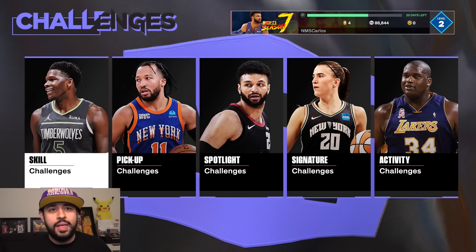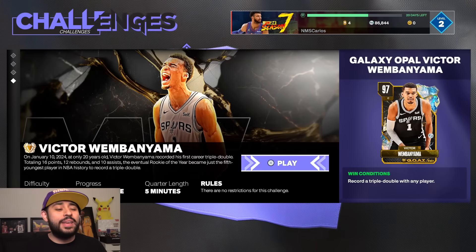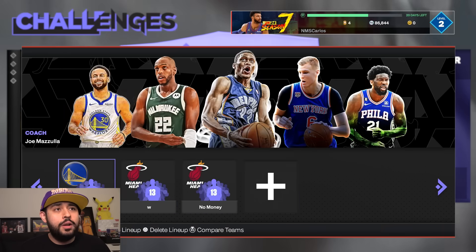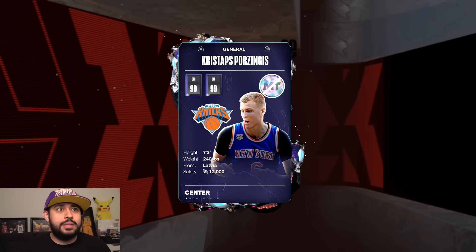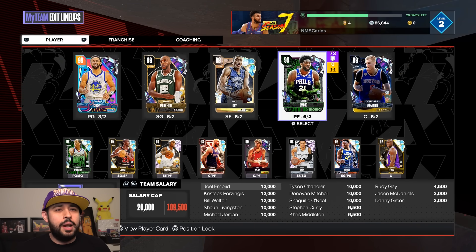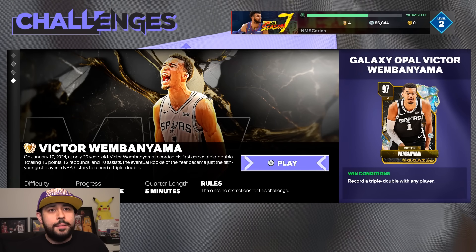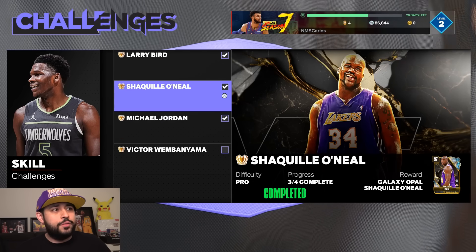Let's take a look at the free Victor Wembanyama — and I'm gonna tell you right now, you want to get him. All you have to do is literally load into the game and get a triple double. Do it with your center or your power forward, depending on who's longer. I'm probably going to do it with Porzingis, who had a crazy Game 1 for the Celtics. Get your triple double and you get a free Victor Wembanyama. Everybody gets this, so you're literally going to be going up against him every single game online.